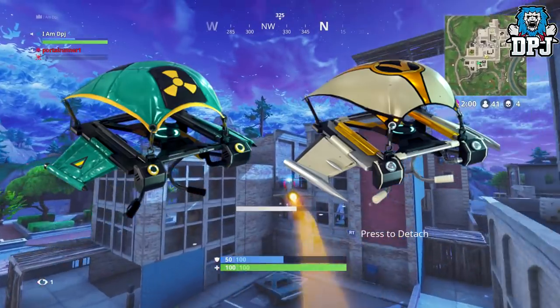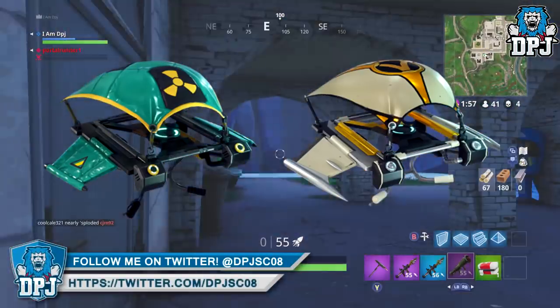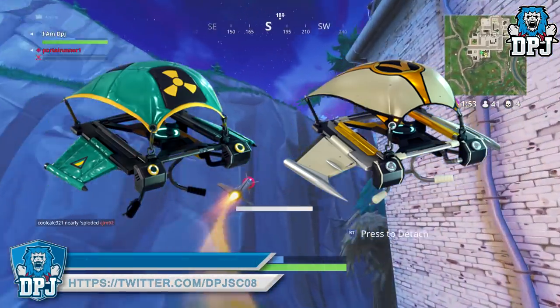Next up we have two gliders paired no doubt with the outfits we saw earlier — the hazmat outfit and that superhero outfit. To be honest they look kind of basic in design compared to some of what we have in-game now, and that's a little disappointing for me.